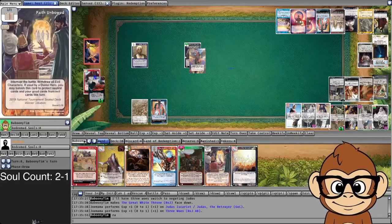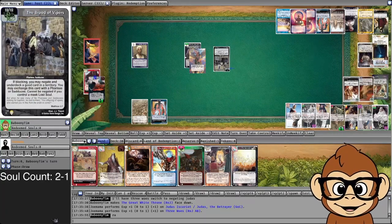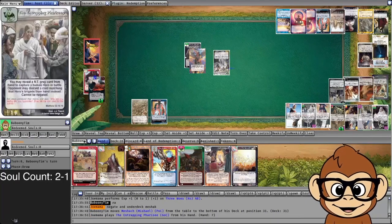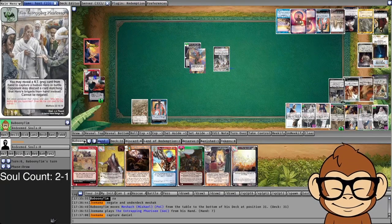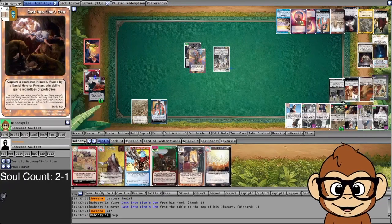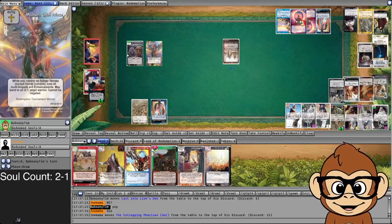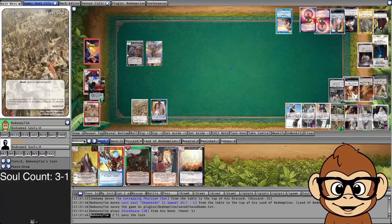Brood of Vipers coming in — negate and underdeck Meshach. He swaps that out for the Entrapping Pharisees. Good thing I didn't play my Storehouse out or this would have been cannot-be-negated. I think something opponent didn't do is reveal a New Testament great card from hand — always something good to remember — in order to play Entrapping Pharisees. So I discard Cast into the Lion's Den. Michael and Daniel are just crazy with it. Three to one on the soul score.